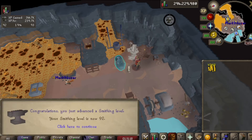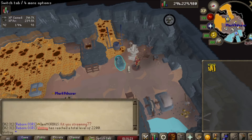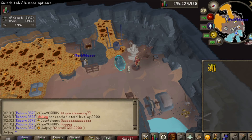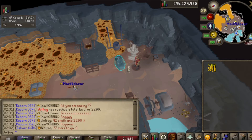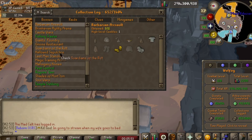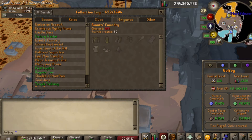Handing in this sword we come on a huge milestone: 92 smithing, which puts us at the XP halfway mark to 99. But it also hits 2200 total on the account, which allows us access to the highest total level worlds. I won't often use them as I've heard they're quite laggy, but it's really good to have — and puts us only 77 levels off max. Starting off this episode we can see we're at 652 collection log slots, meaning we're around 50 off getting to the mark where we can change our clan icon permanently.